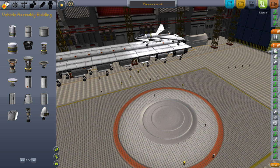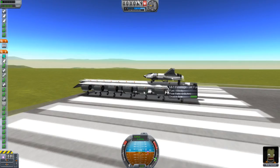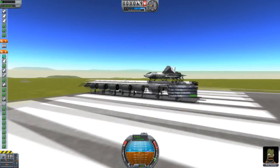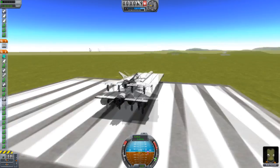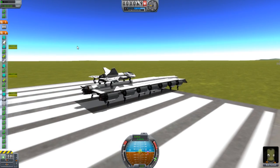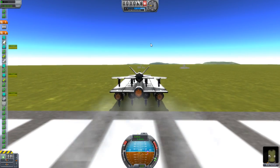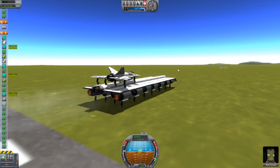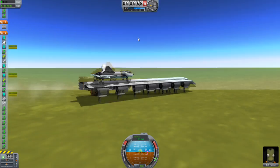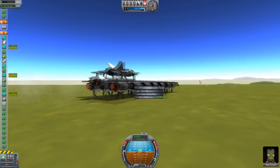So how it works is there's a decoupler right there. It's going to detach and allow this to fly off first. If you didn't know — if you're still connected with some kind of part, even the couplers send signals down to the engines.